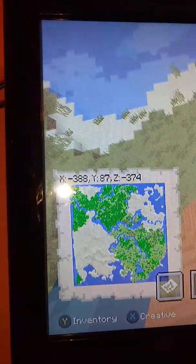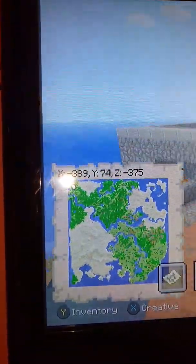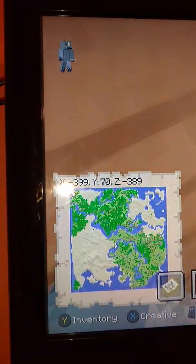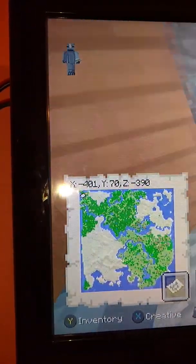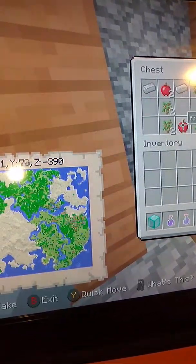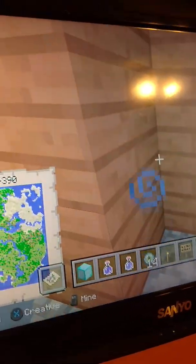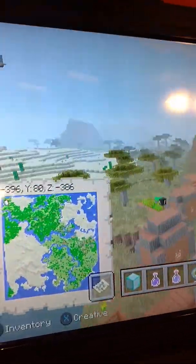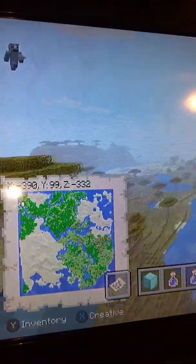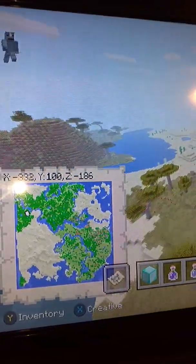Up here is village six, and this one does also have a blacksmith. It's at X minus 389, Y 73, Z minus 375. In here we've got some iron ingots, some apples, an iron pickaxe, bread, and all that good stuff.